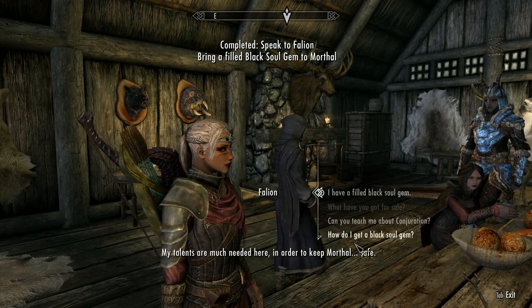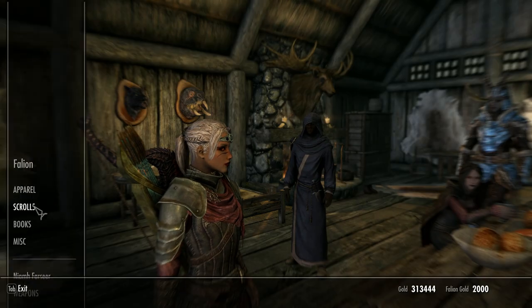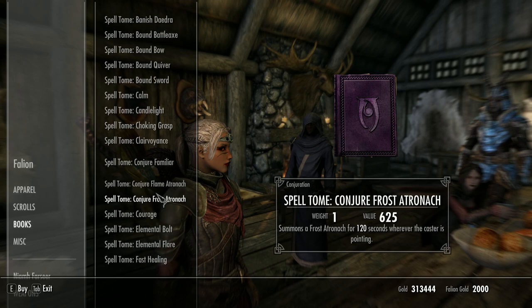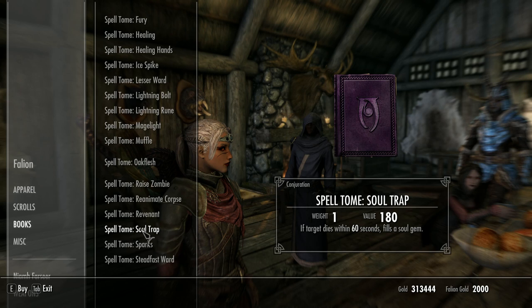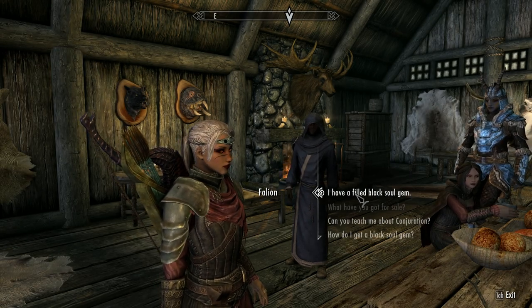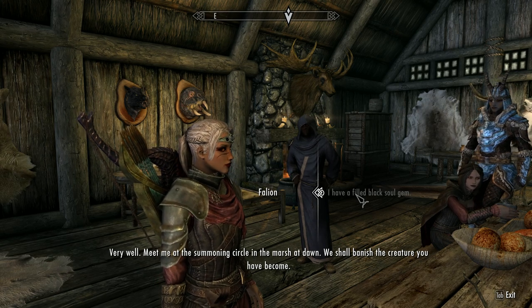So you need a filled black soul gem. If you haven't got one, ask Falion what he has for sale. You can buy the soul trap spell tome from him — he's got loads of decent spell tomes available here. You can also buy an empty black soul gem from him. Then go off and fill it — I'd always suggest killing a bandit if you're role-playing, or if you don't care, go kill anybody. Once you have a filled black soul gem, go back and say 'I have a filled black soul gem' and he'll confirm he can perform the ritual.